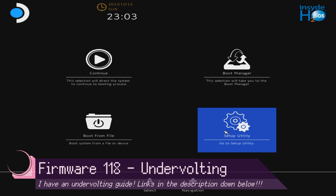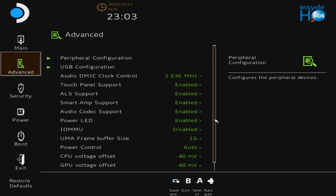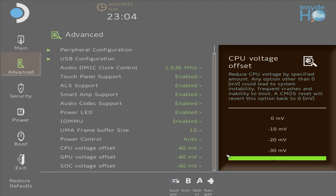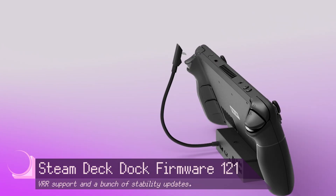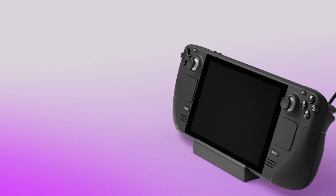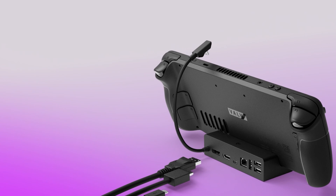Also included is a BIOS update — Firmware 118 — which adds brand new undervolting features that I've covered on this channel. Check out the undervolting guide linked in the description. And of course, the Steam Deck dock itself also has an update, Firmware 121, which adds variable refresh rate support and improved reliability when changing display modes, along with a bunch of other stuff.